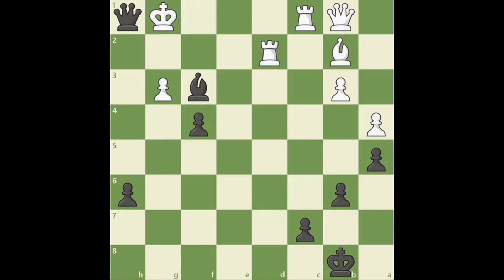Queen h1 check, king f2. White is helpless against black's attack, and is checkmated after queen g2 check, forcing king e1. And now black delivers checkmate with queen g1. Now it's your turn to create weaknesses and set up a successful attack!